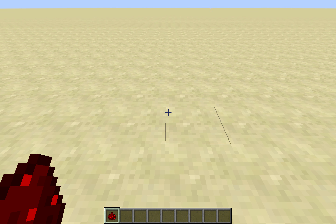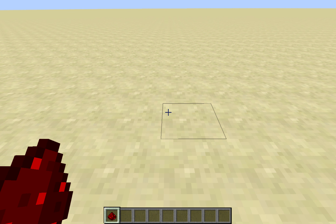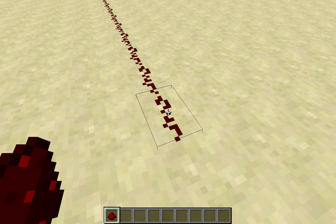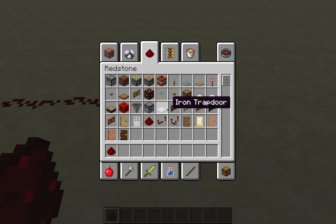Really, Redstone is just making a path from a power source to the thing you want to power with Redstone dust. Redstone dust can be powered pretty far, 15 blocks, by anything from a lever to pressure plate to Redstone torch to button to tripwire and even a block of Redstone.